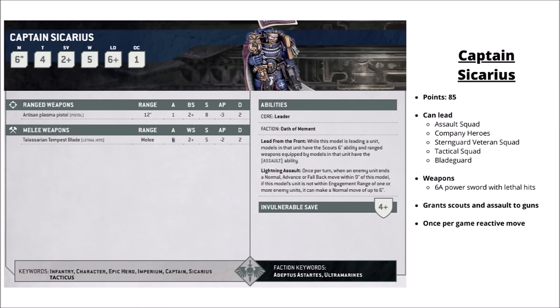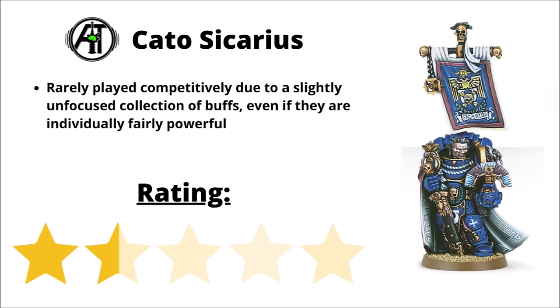Moving into the more codex special characters, first up we have Captain Cato Sicarius. He gets a few upgrades over the standard Tacticus Captain — a 2-plus armour save, a fancy plasma pistol, and lethal hits on his Tempest Blade. Beyond that, he gives movement-type buffs to his squad: Scout 6 inches, the Assault keyword for guns, and a once-per-game reactive move where if the enemy moves within 9 inches of you, his squad can move 6 inches. The main issue is that his buffs feel a little unfocused — some games his movement tricks just won't add much versus a more reliable damage output boost. Overall I've chosen to rate him 1.5 out of 5.